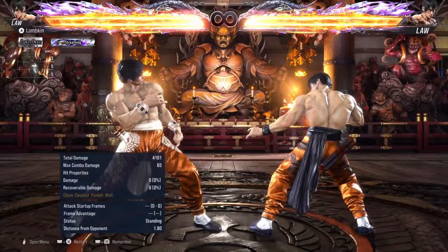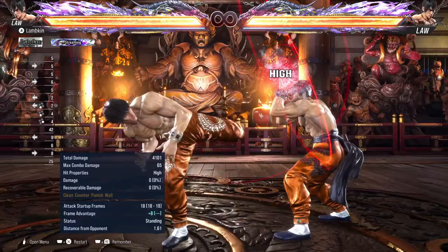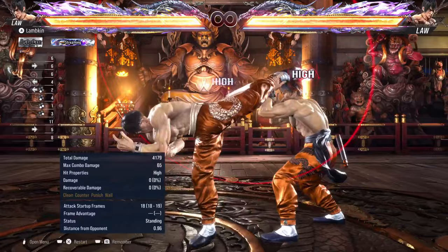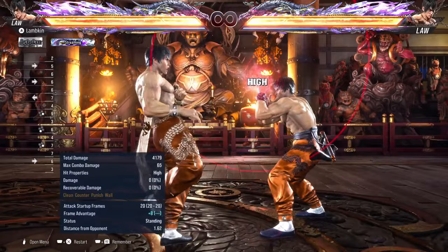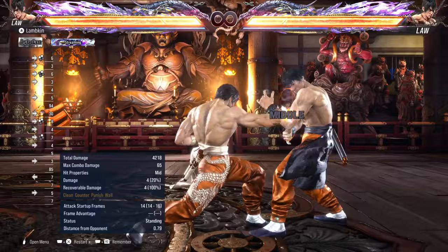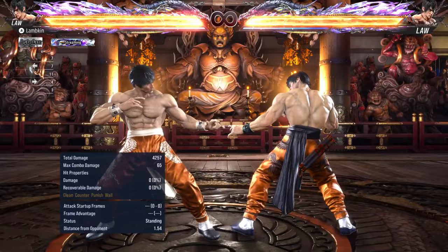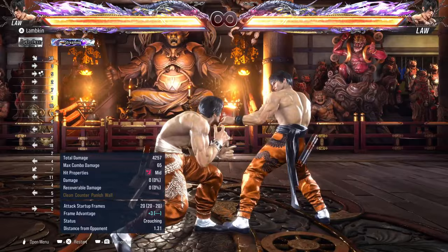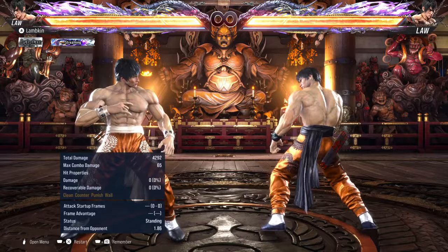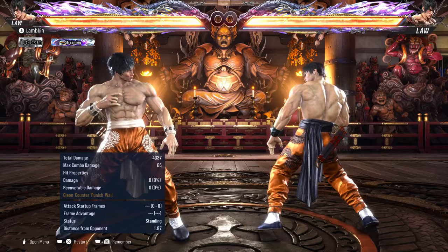You also have plus 7 on block here. I wouldn't recommend this one because you have minus 4. The poison arrow option is really good since you're plus 5. I like to get plus frames to engage with the dragon hammer, force crouch, then go into while standing 4, DSS. Or forward 3, 1. There are just so many options here, and back 1 is another one I really like to use.